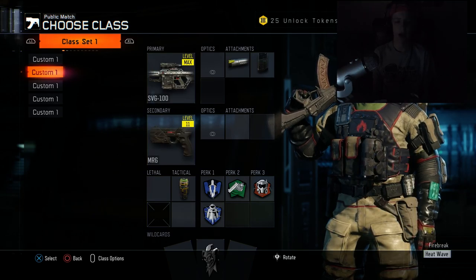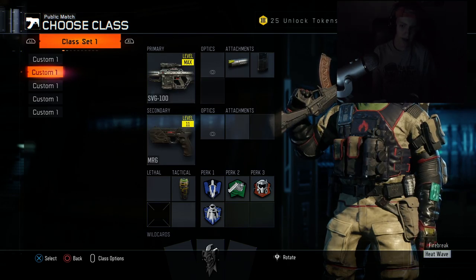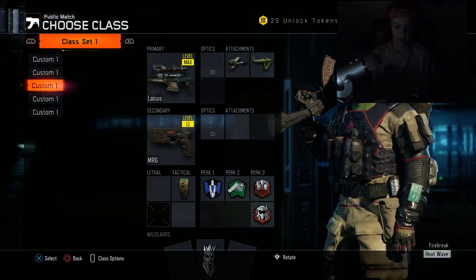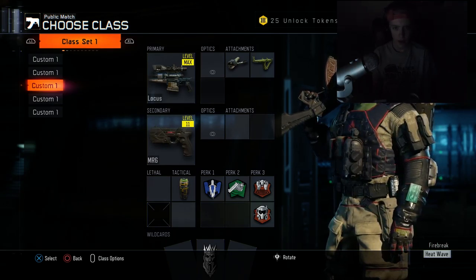This is my next Locust class — Locust with rapid fire, fast mags, blast suppressor, tac mask, and perk 3 greed. I really like to play TDM with this class, it's really fun to use and a really nice class setup to have.